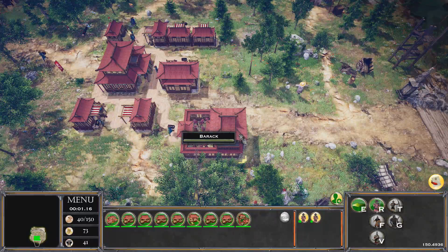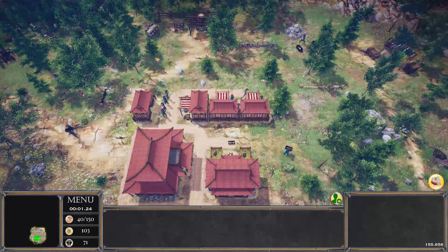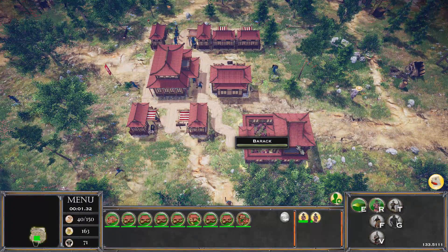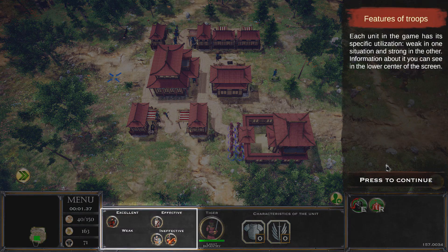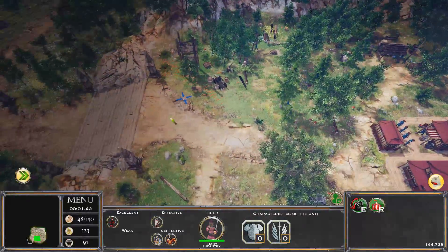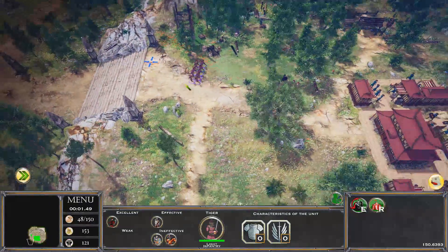Tigers are training — not sure how long it takes. Back to admin, people are mostly doing what they need to do. There are our Tiger units — each unit has specializations: weak in one situation but strong in another, shown at the lower center of the screen. These guys are super ineffective against heavy troops and cavalry but effective against normal troops and excellent against axemen or halberdiers. We have soldiers now. The enemy is coming from over there so we'll put our guys on the precipice to defend the gap.